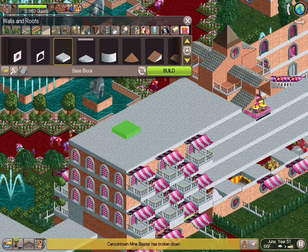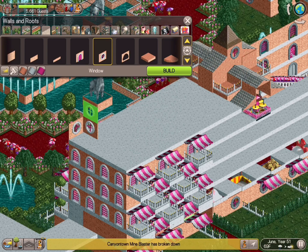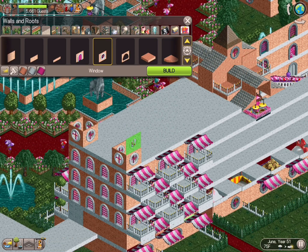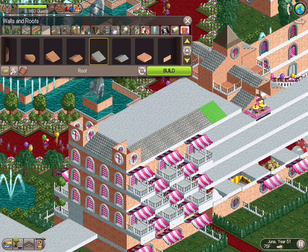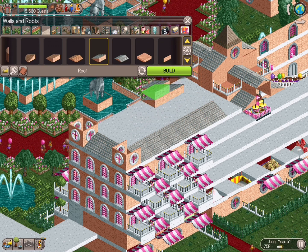Here I was throwing up the roof on this side. Again, super simple, same routine — threw up some turrets. Very similar to how we did it on that flanking building off to the side.